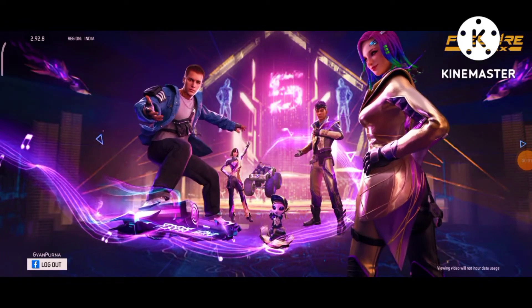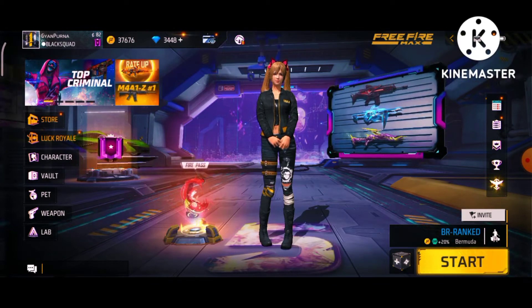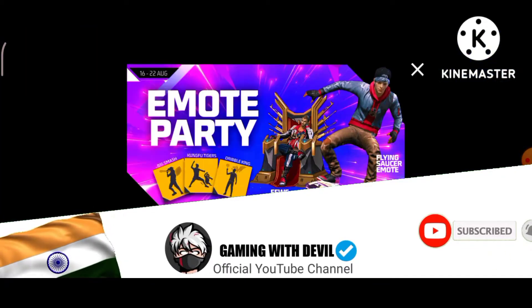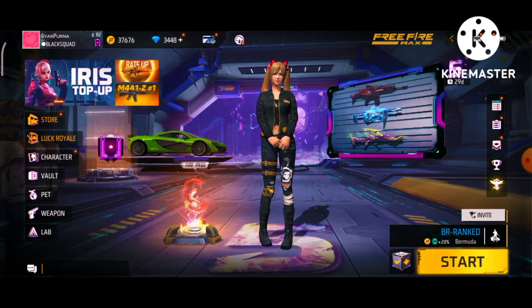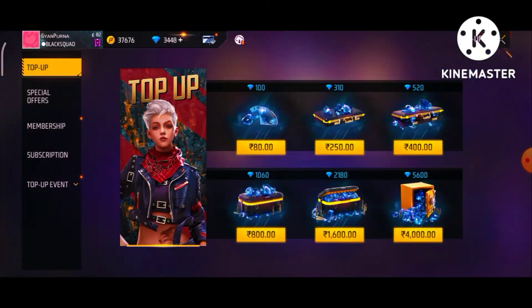Hi friends, welcome back to this game with the devil. I am the Red Criminal and I am the Spin Tips and Tricks. Subscribe to my channel and click the bell icon and notification button. Now I am going to choose my account — I am going to choose 3448 diamonds.